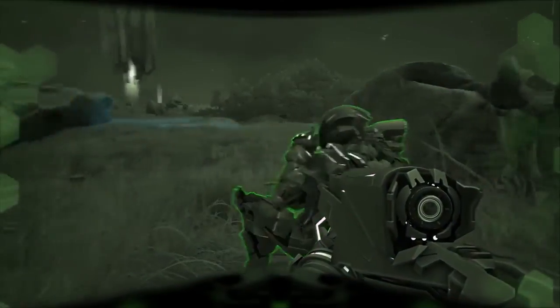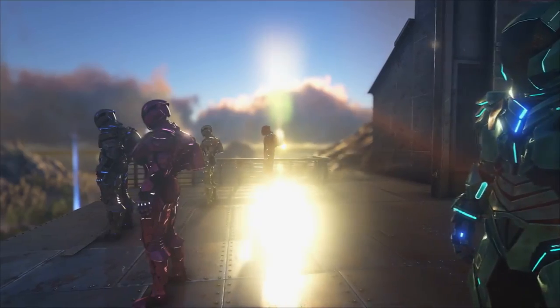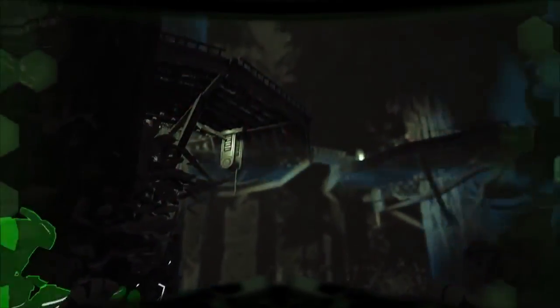Every new piece of tech has a powerful ability or two to make them desirable for more than their looks. The tech helmet comes with a hood that can highlight creatures and other players, coloring them based on whether they are hostile, neutral, or friendly. A night vision mode rounds it out, making it viable at any hour.